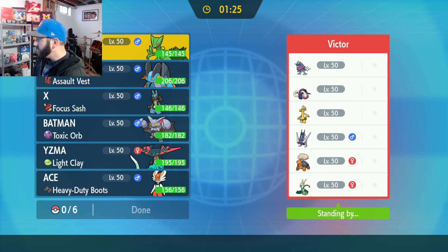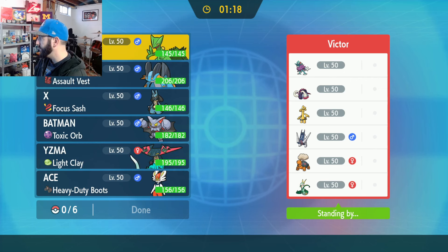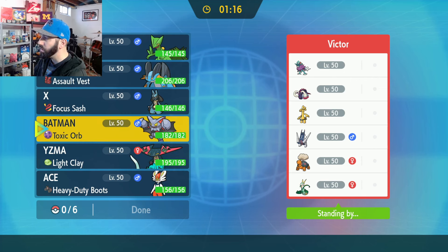Good start for Sceptile — getting to show a little bit of what he does. Didn't get to sweep a whole team, but pretty good start for Sceptile. Pretty scary looking Sun team for this next battle. Superior kind of concerns me. This team is really strong, however Sceptile is pretty good against this team.